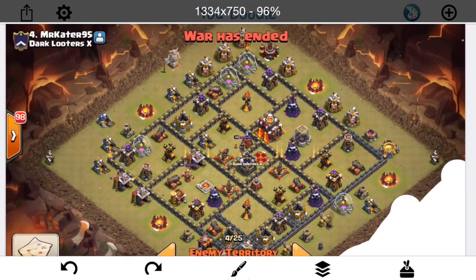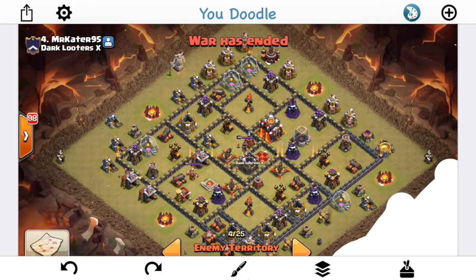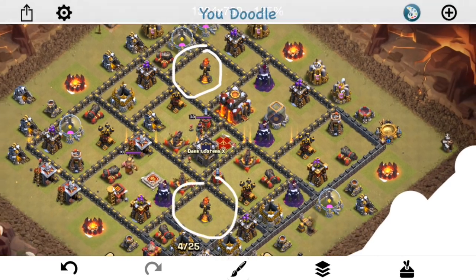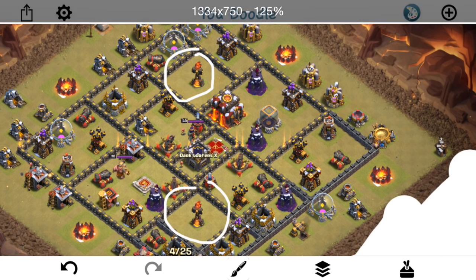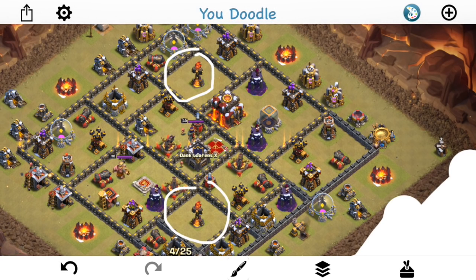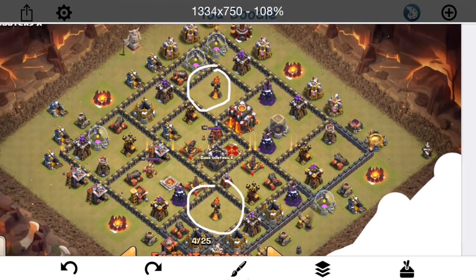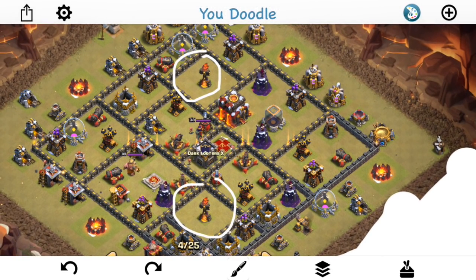So we'll get right into it talking about the base first. I actually attacked this base myself — I was the first attacker. One thing I noticed is if you look at the infernos in this base, people do this a lot still: they have the inferno compartments very spread out, a very spread out base in general. A lot of real estate on this base, and that means the infernos can't cover a huge percentage of the base. These areas here really don't have any inferno coverage.